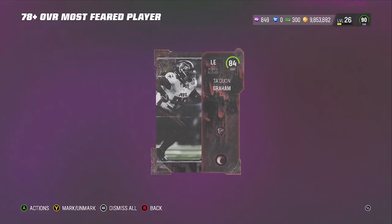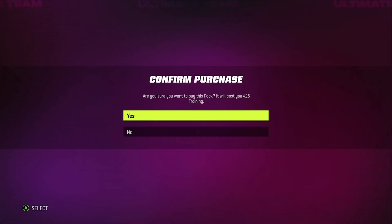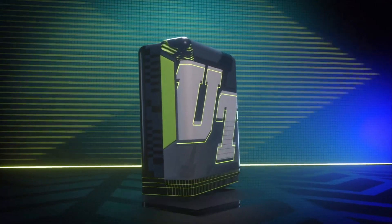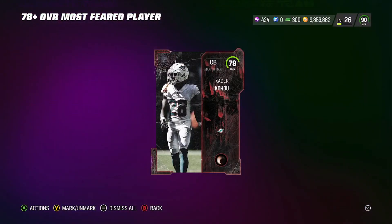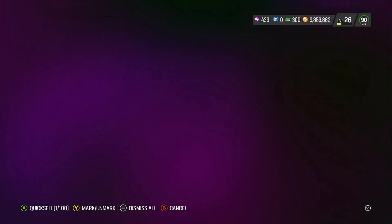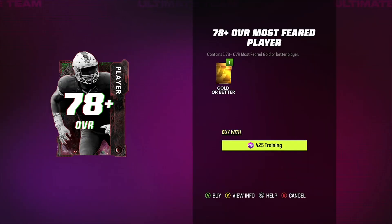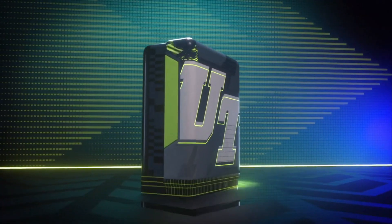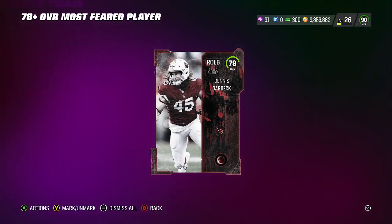So we come here, pull up two, and there was another 84 right there. So we pull the 84 here, open up one more. Boomskies - let's see what we get. We get a 70. So I got a quick sell, I need one training point, I'm just going to go ahead and quick sell that one. Come back over here, open up this last one. We get a 70.